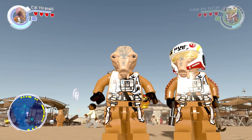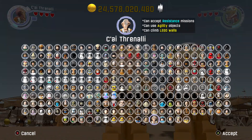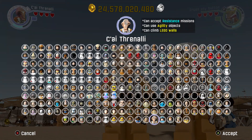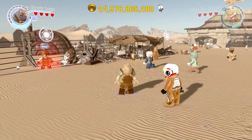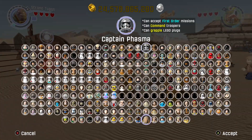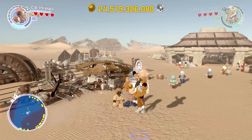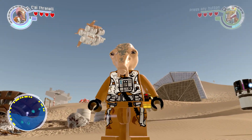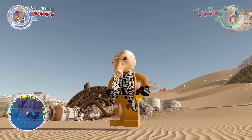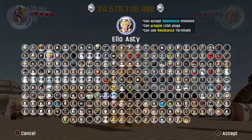Sai Thronalli can accept resistance missions, do agility objects, and climb LEGO walls. One of the things he has to do is that agility wall thing in the level that you play. So there is Sai Thronalli.